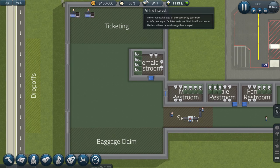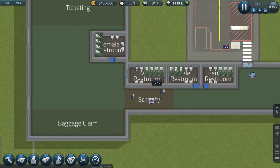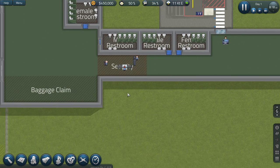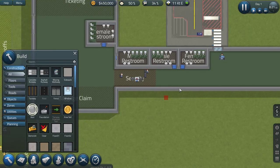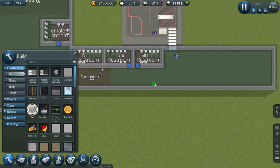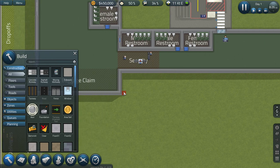And then you also have some ticketing up here, some baggage claim, some different restrooms - female and male - and then on the secure side of things, also female and male. In Airport CEO you can just go ahead and not care about the security zone - people won't pass it unless they've passed through a security checkpoint. Here, your airport shuts down if you try something like that, so that's not something I'd recommend.